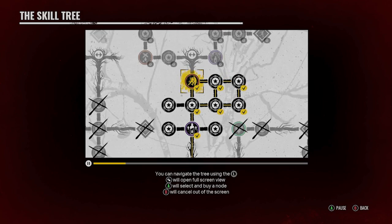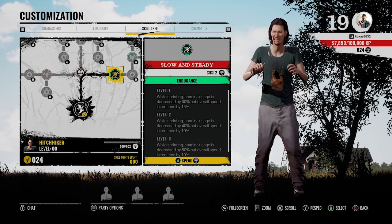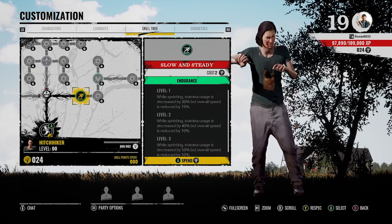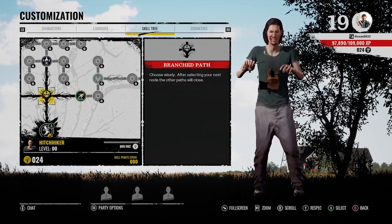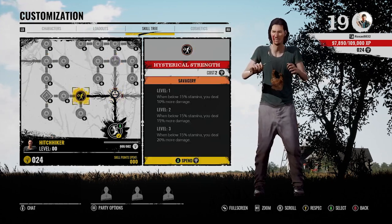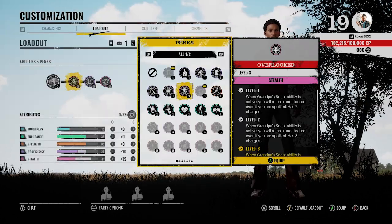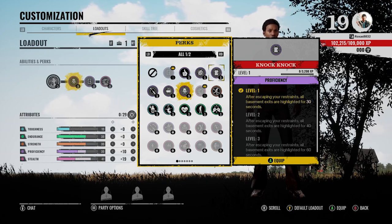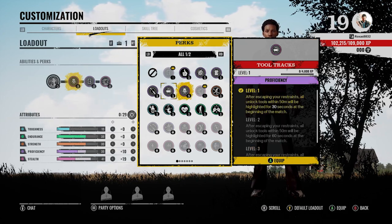First, don't be afraid to reset your skill tree. Experimenting with different perks is extremely vital to learn what fits your play style. Something the tutorial doesn't really teach you is that if you go to your character loadout and look at the perks section, you can see all the different perks your character can unlock through the skill tree — letting you plan ahead for exactly which perks you want to aim for.